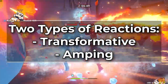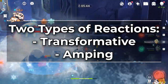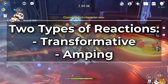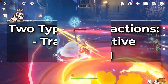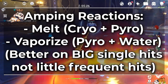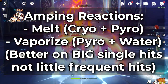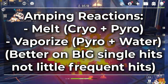There are two different kinds of elemental reactions: transformative reactions and what I personally call amping reactions. Different theorycrafters name these slightly differently, but those are the two categories. Melt is one of these amping reactions — it basically increases the damage of the hit that triggers the melt. This makes it very good on things like Diluc or Bennett's ult that deal a large single fire damage hit, but weaker on things like Xiangling's ultimate which deals many small fire numbers.